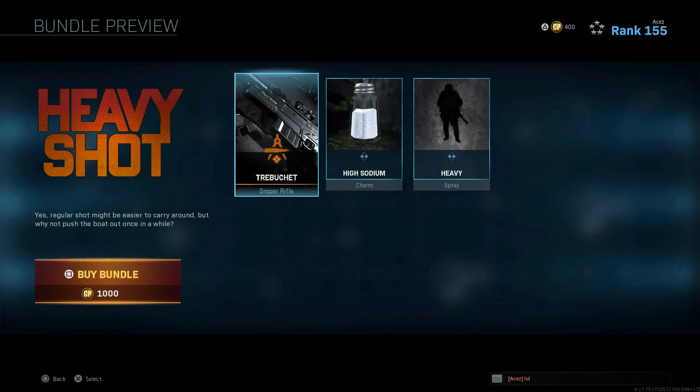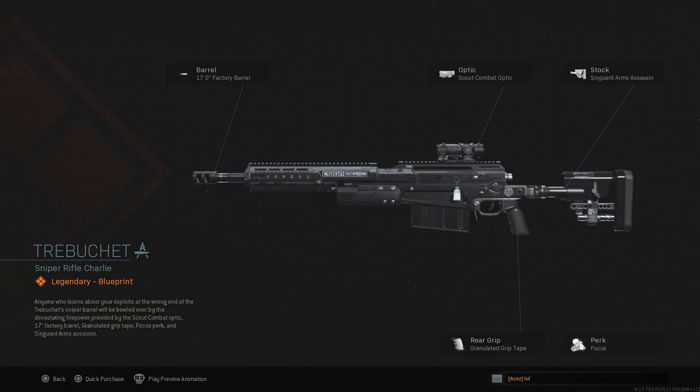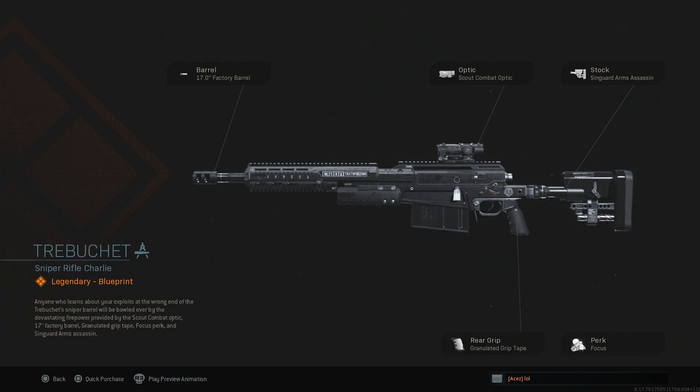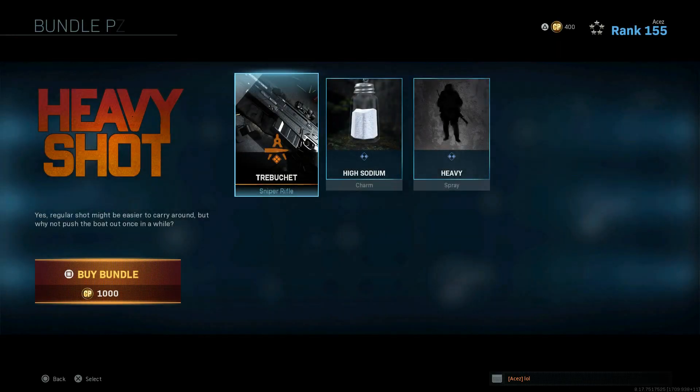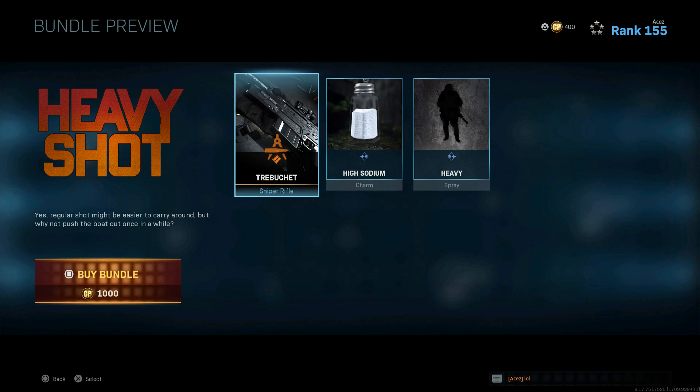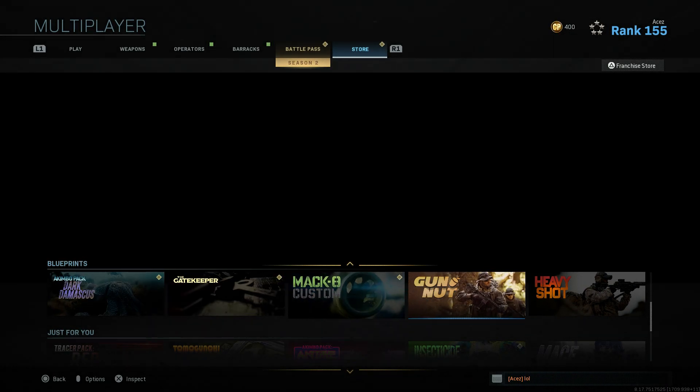We have some returning stuff - Heavy Shot and Gun Nut. Not sure if they were late Season 1 or early Season 2. We have the Trebuchet for the AX50, which is a pretty cool one. You've got the shorter barrel, but throw a different barrel in there. Granulated grip tape - I'd put stippled on every day of the week. Scout Combat Optic - not a fan. The Arms Assassin stock isn't the worst, and you've got Focus. It's an interesting build, but I couldn't see using any of these attachments. You've got the Salt charm, which is pretty cool - I really like that high sodium charm. For 1000 points, if you're a big sniper maybe pick this one up, but otherwise not really a fan.